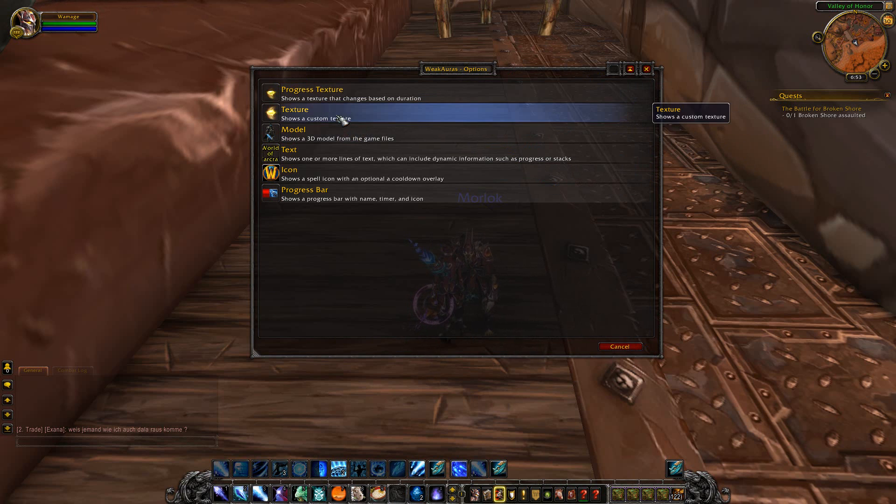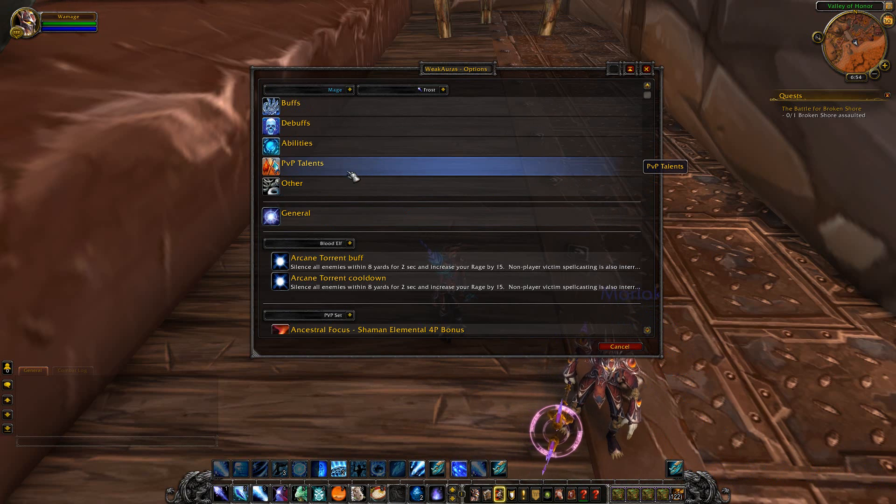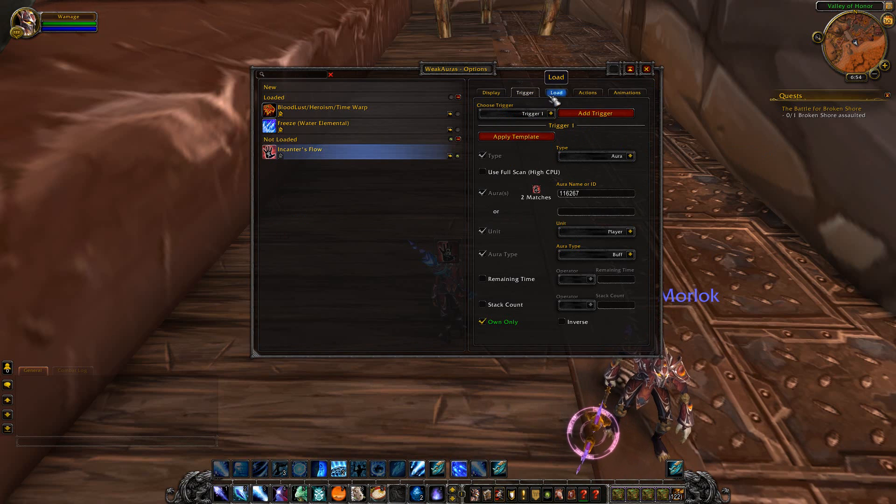What's also new is that if you create a new aura via this trigger template feature, it will automatically set the load conditions to the right class and talent.